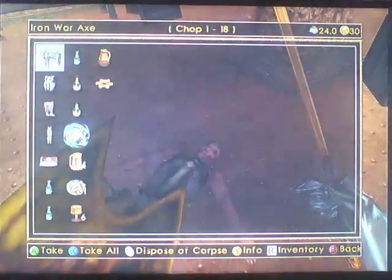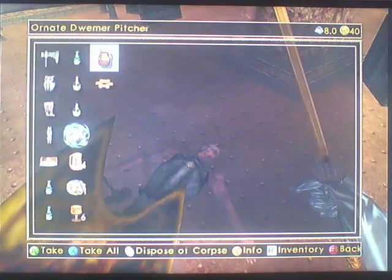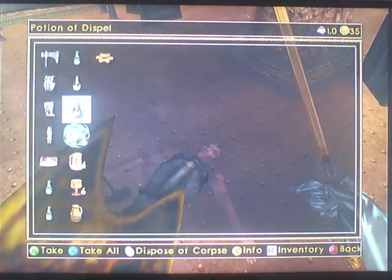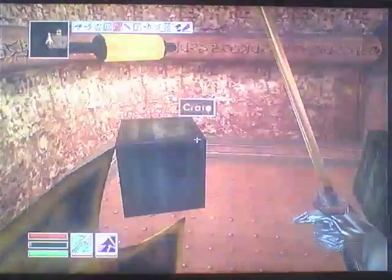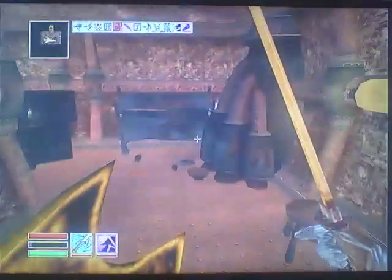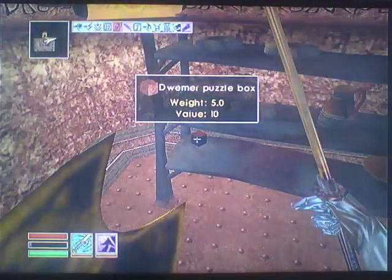I don't believe it's on a corpse. Take the gold - you can never have too much money. Where's my puzzle box? It's got to be in this boss room somewhere. It's not on the floor. I thought this guy had it, apparently not. Unless I'm blind and I've missed it. There it is - Dwemer Puzzle Box.